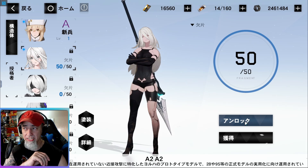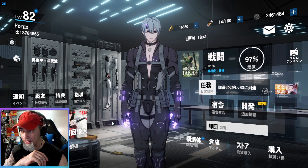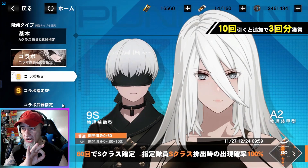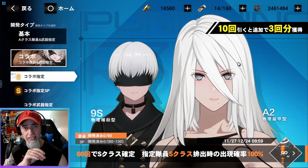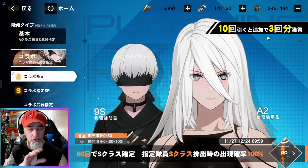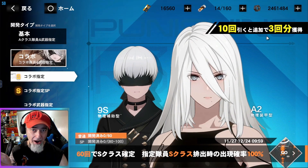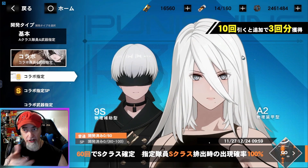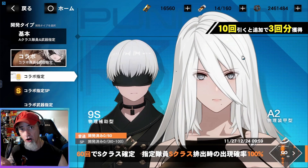So when I scroll down here to A2, you see the 50 here - I hit obtain and I collect the character. Now, whenever you pull on the NieR collaboration banner, it will only cost you 10,500 black cards to get this character. After 60 attempts you get the character 100% guaranteed, and every 10 pulls you get three for free, which means it's going to cost you 10,500 black cards for 60 attempts.